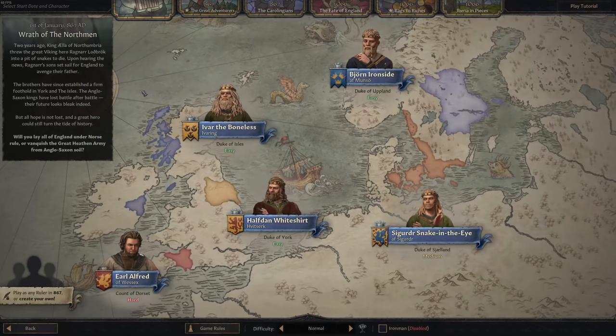The first thing we want to do is choose our era, and we are going with the first era - the Wrath of the Northman, 867. I absolutely adore this era; there is basically no research tech yet, no stuff you can already build. You really start with nothing, with a little tribal village where there are basically just a few huts.